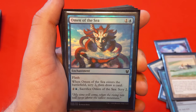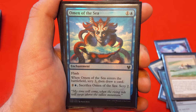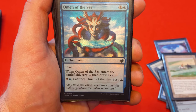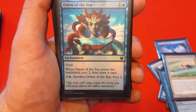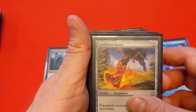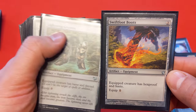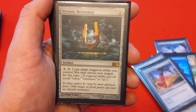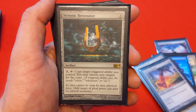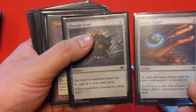Omen of the Sea — actually the foil I cracked in a Theros Beyond Death pack that inspired me to build Brago. It's 1 and blue, flash, enters the battlefield: scry 2 then draw a card, and you can pay 2 and blue to sacrifice it to scry 2. If Brago keeps blinking this every turn, you're scrying 2 and drawing a card repeatedly. We also have Swiftfoot Boots and Lightning Greaves to protect Brago and give it haste on the second or third casting so it can connect faster. Strionic Resonator copies Brago's triggered ability whenever it deals damage, so you get a double blink effect.